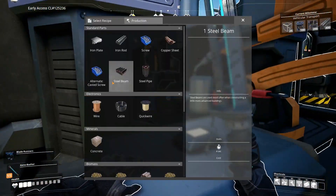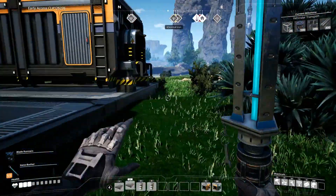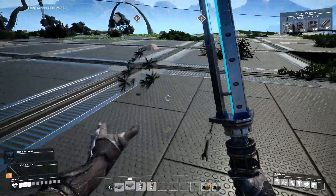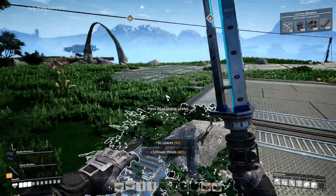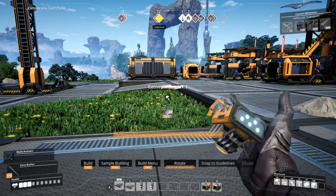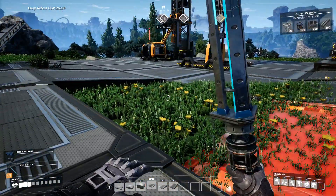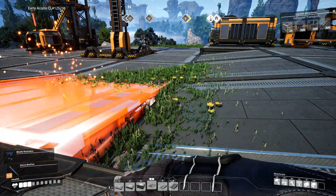Setting up solid biofuel processing: biomass from wood and biomass from leaves. Wood goes in here and leaves go in here — that gets rid of all that material. Still need to get electricity to it, but at least it's out of the way. We can get rid of all this stuff. The foundries are going up here. We'll get corner pieces unlocked here in a little while.